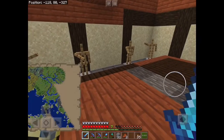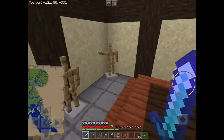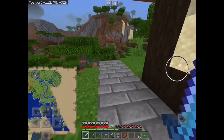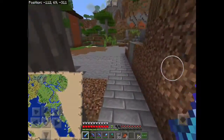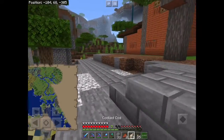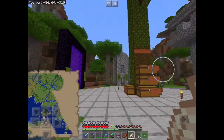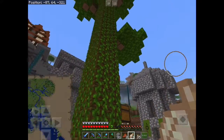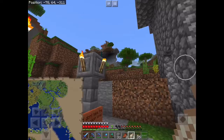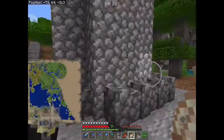Look, it looks pretty nice. He even posed all the statues — looks really cool. We have stairs going up there and paths going over to the central area. Over there is going to be the shopping district, and we'll move the sugarcane farm.